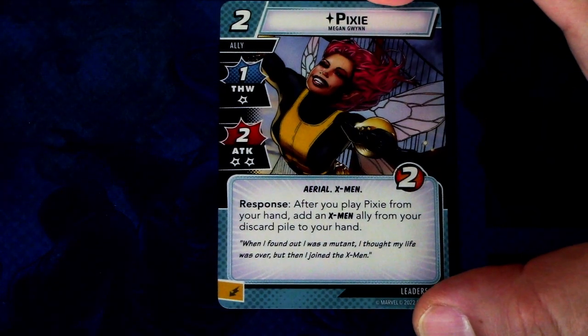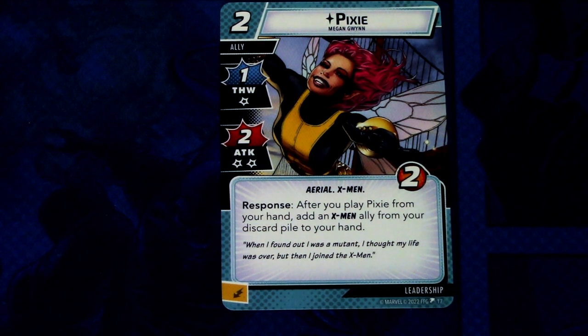Next up we have Pixie. Quite a lot of new allies in this deck — Storm doesn't have a signature ally, which is interesting. Pixie is a two-cost ally with one thwart and two attack with two consequential damage, Aerial and X-Men traits, two hit points. After you play Pixie from hand, add an X-Men ally from your discard pile into your hand. This can be committed as an energy resource. That's a cool ability — you can use one of your allies, play Pixie, get that ally back and play it again.